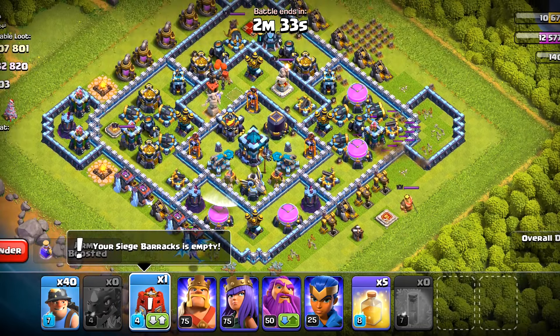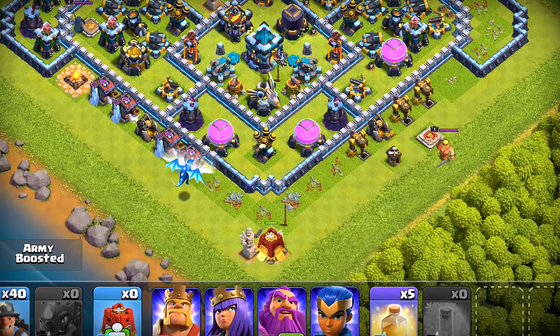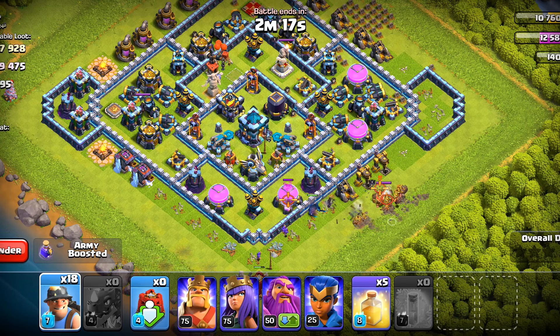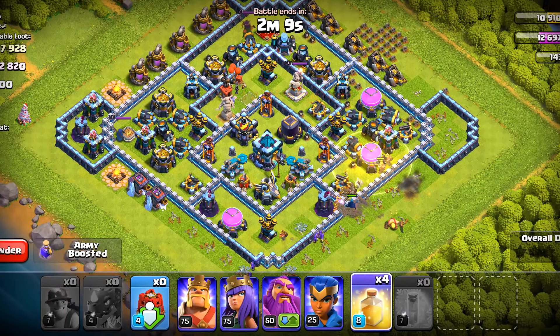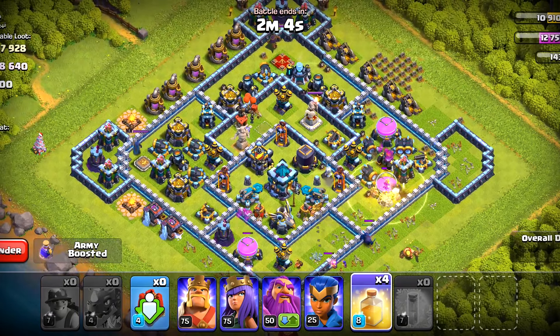After that, let's deploy this siege barrack here — the PEKKA is going to go towards the king. I would like to preserve its health so we will just use our miners. The miners should go towards that elixir storage, so let's deploy one heal here. Now a little bit of funnel set — it's not that great, but the electro dragons did better than I expected.